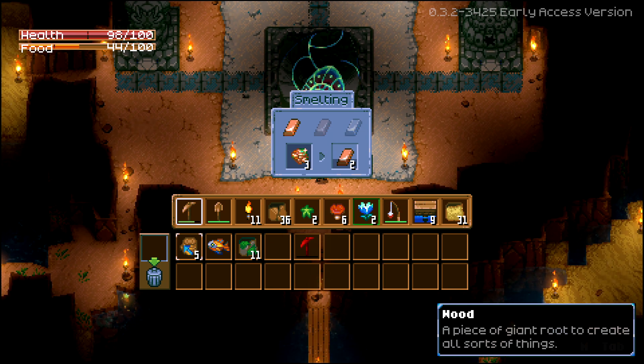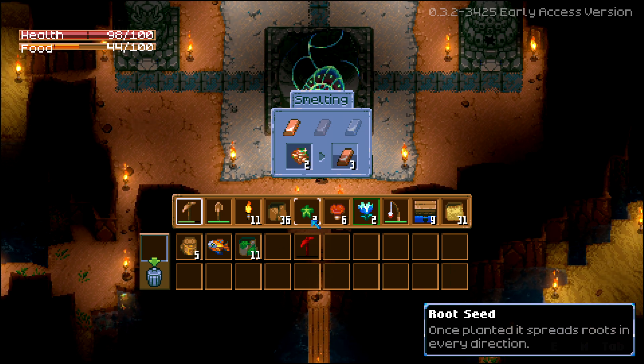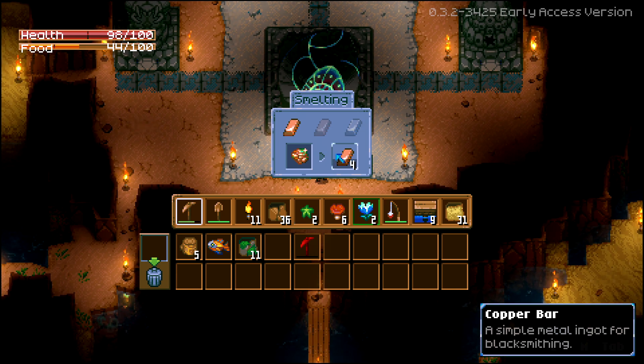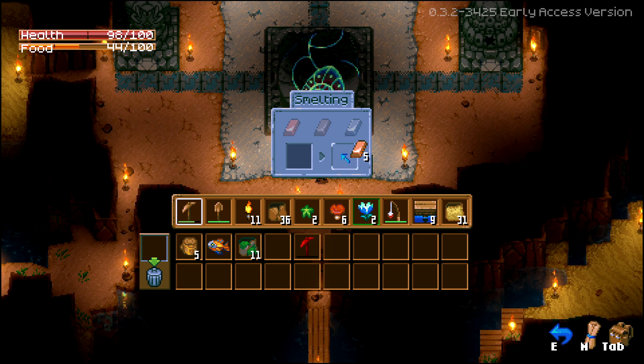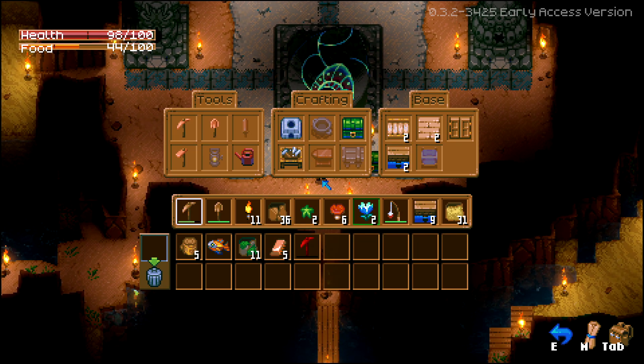Wood is a very limited supply here, so in that sense it's not realistic, but it makes sense. Unless you found coal as a fuel source, but we haven't found any. We'll see. All right, so we have our bars — what can we do with them?